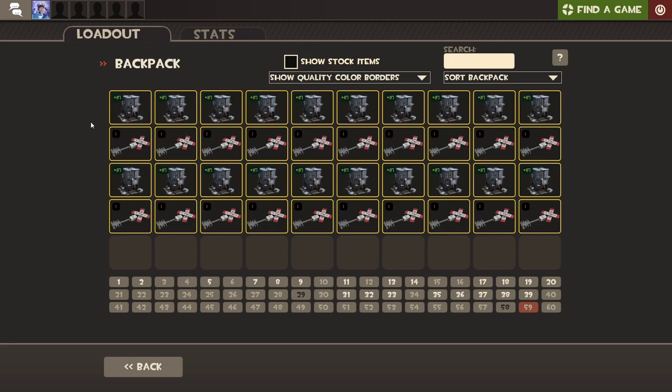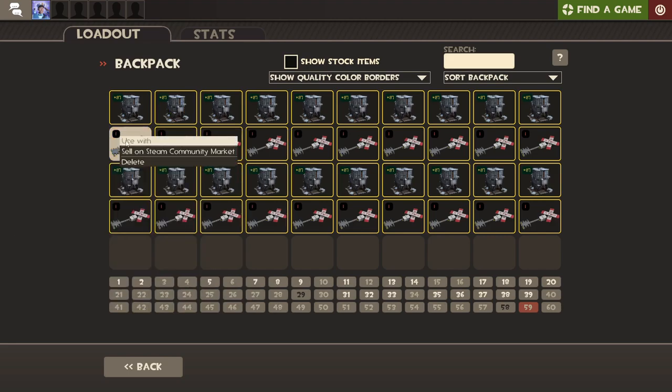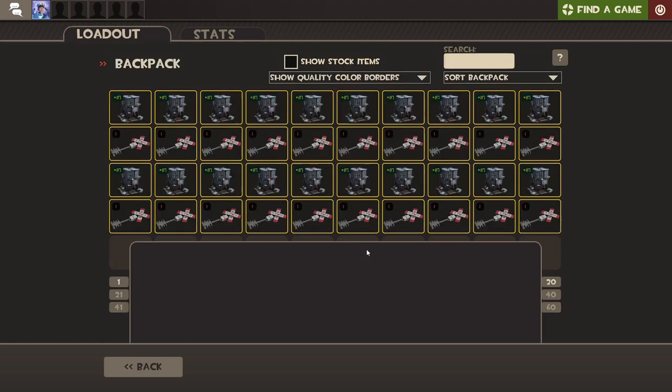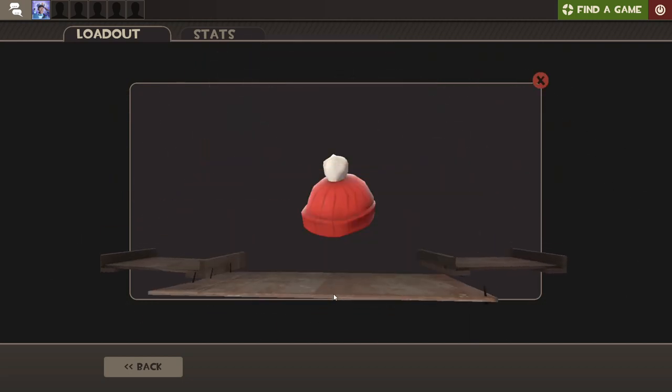This is part of my ongoing quest to pull my very first unusual hat. I have opened so many crates, so many cases, and I have not managed to get one yet. This is a really risky crate to open because you could get an insane unusual, but if you don't get an unusual, you're likely gonna get like 5 ref cosmetics — nothing good. Can I get some luck? I would love to hit an unusual from this.